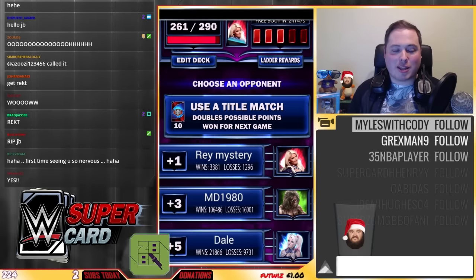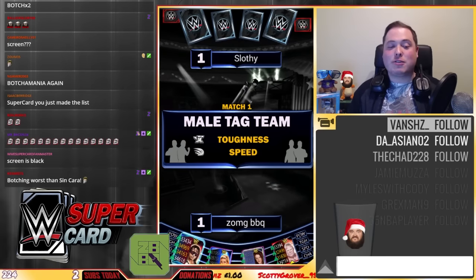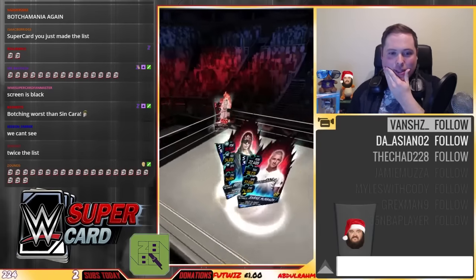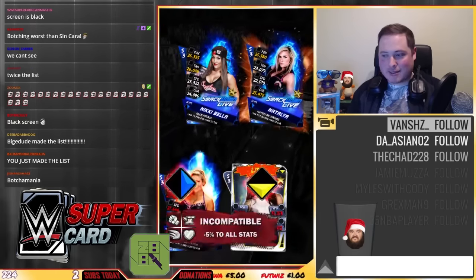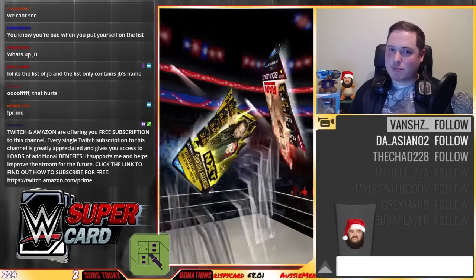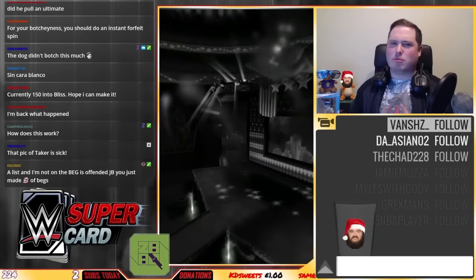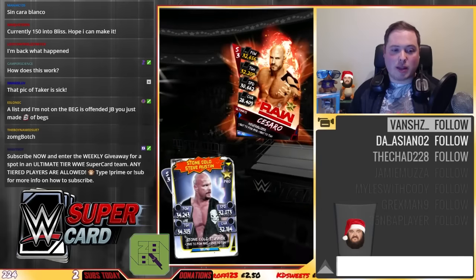No title match. Left to right. No Trish Stratus. Tag — left to right — Bret Hart, Brock Lesnar. This is starting off really well. No tag. I don't think I've got much of a chance this one. Speed — wins against Brock Lesnar! One spin. But wins against Brock Lesnar — okay. As long as I don't lose the next one to some crazy overpowered card, we actually get a win with only one spin.